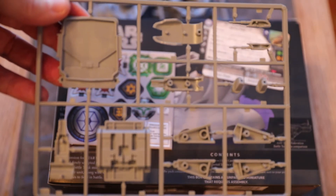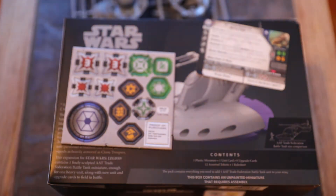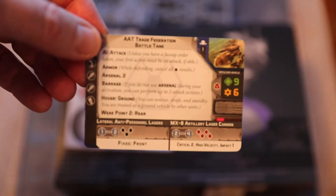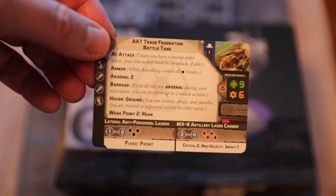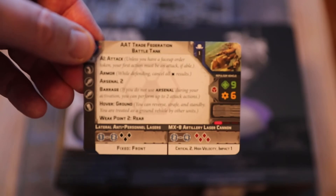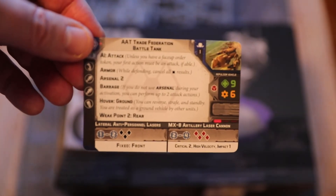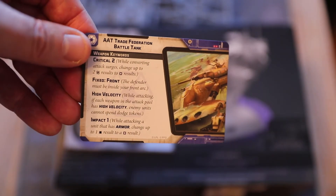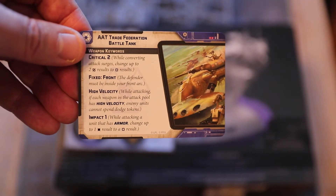We've got some upgrades. As a pilot, there's the T-Series Tactical Droid — the one we unboxed on the previous episode with three different AI modes. You can also have a T-Series Tactical Droid as a pilot for the AAT Trade Federation Battle Tank only. You lose AI attack and gain Field Commander, meaning you don't have to have a separate commander in your army and can issue orders from the tank.